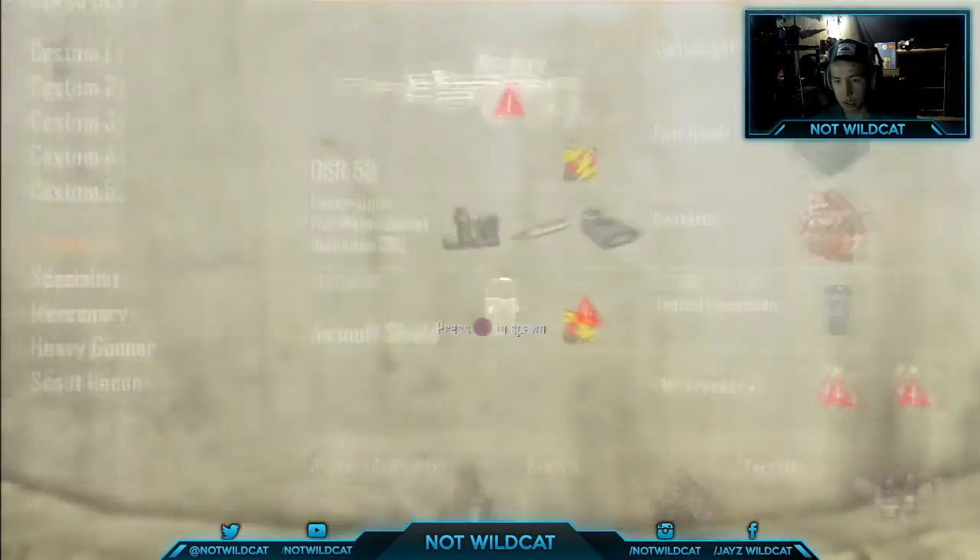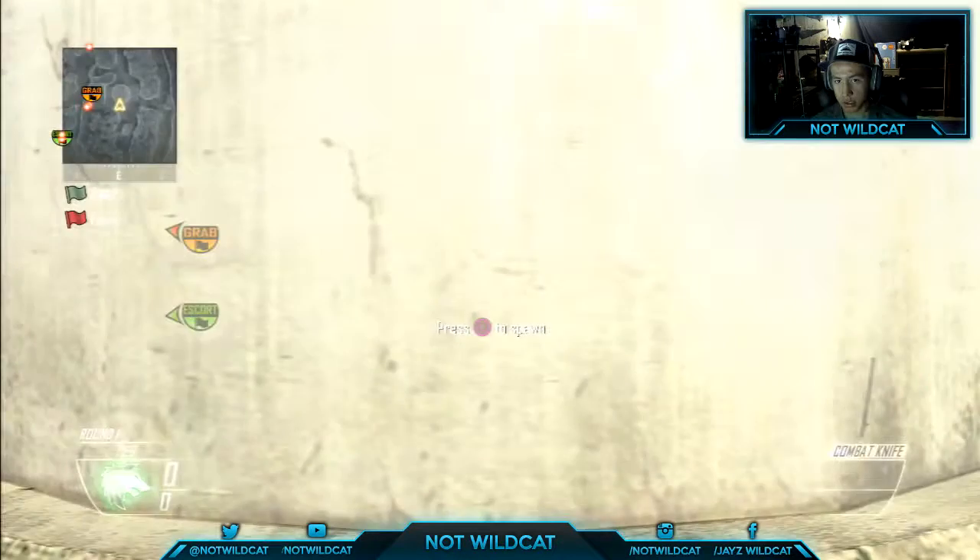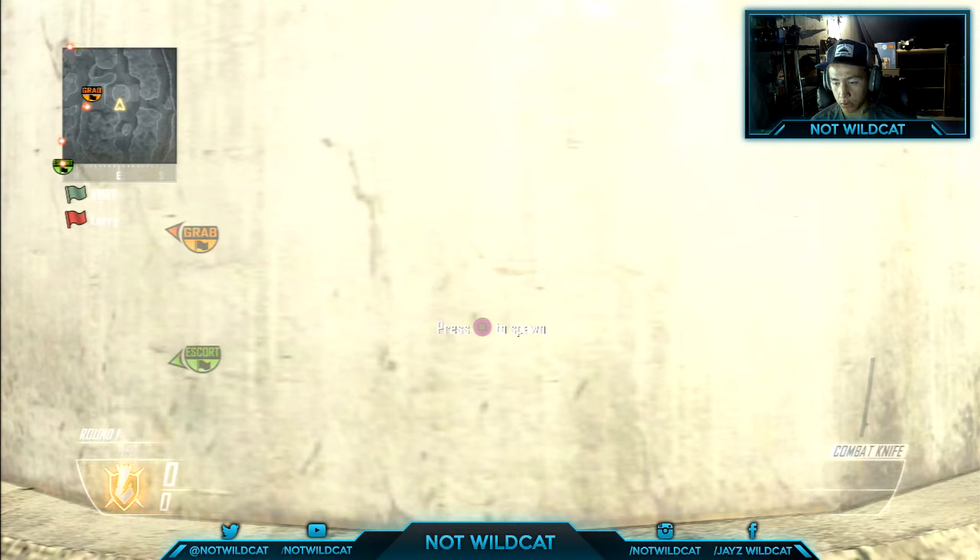I've already done it 2 times — 3, 4, 5, 6, 7, 8. And then once you spawn in, just hold forward and run forward.